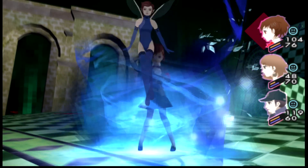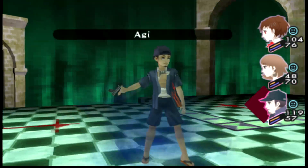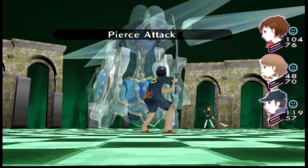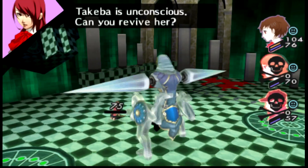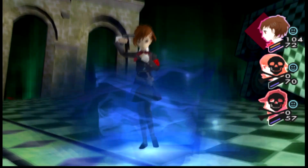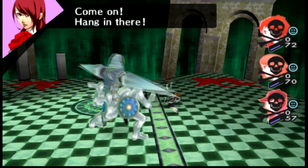Luckily I was able to dodge with Cadenza, so if I can keep peppering him with shots, hopefully I can take him out before he does anything too nasty. Ideally the next thing he does is two rounds of Mazio — but no, he hit me instead. Now we're in the worst situation possible. My only recourse here is to keep hitting him with Bufu spells and hope I win. Hopefully he does something stupid. Nope — I lose.